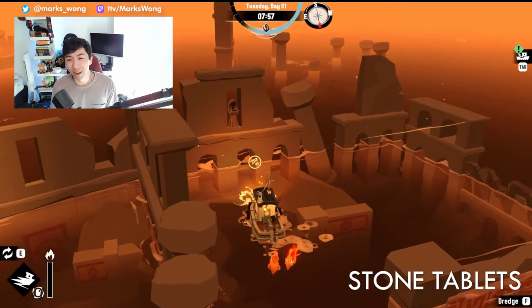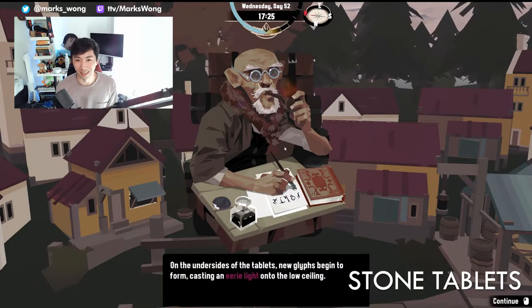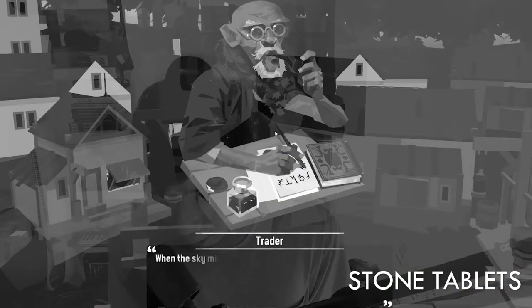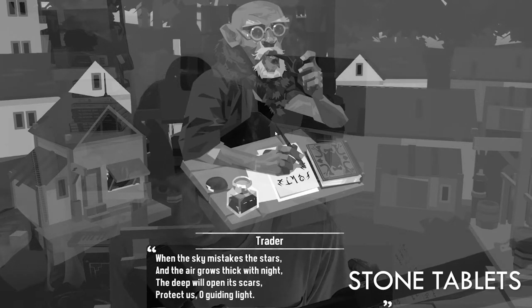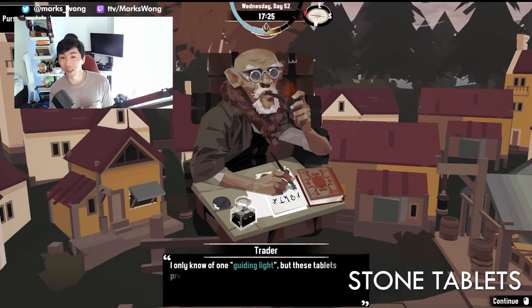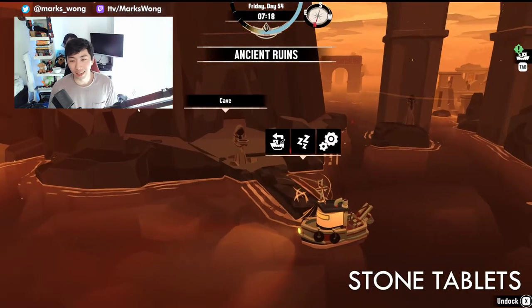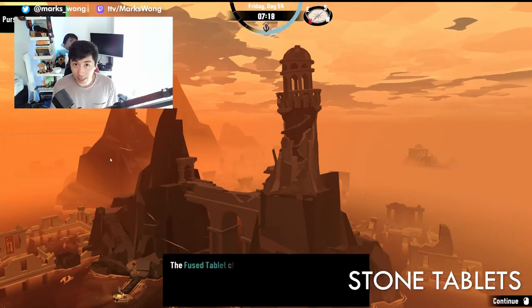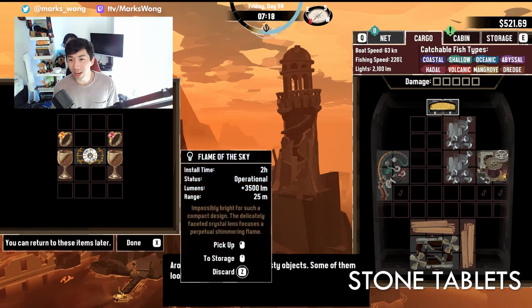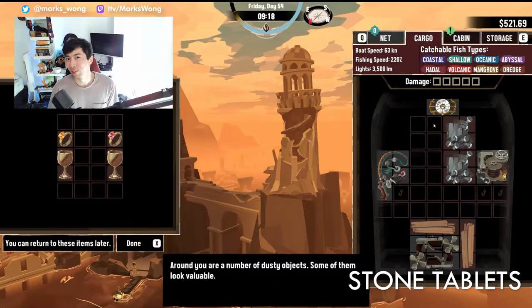Once you've got all three stone tablets, head back to the trader and he's going to combine them into a big master tablet and decipher a message saying: "When the sky mistakes the stars, and the air grows thick at night, the deep will open its scars. Protect us, O guiding light." The trader will be a little confused, but now that you've got the fused tablet in hand, head up to the old lighthouse at O15 and bring the tablet to open the door at the top. When you do this, you'll get the brightest light in the game — the Flame of the Sky — as well as some other cool trinkets.